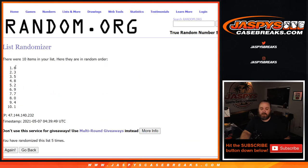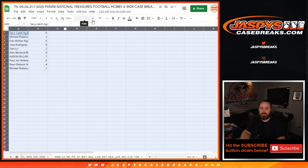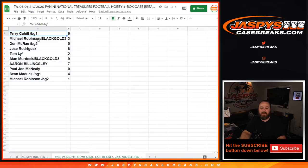Five times on the randomizer, five times on the dice. Terry Cahill with 6, Michael Robinson with 3, Don McCrae with 5, Jose Rodriguez with 8, Tom Lee with 2, Alan Murdock with 9, Aaron Billingsley with 7, PJ McNeely with 0, Sean Maddock with 4, and Michael Robinson with 1.